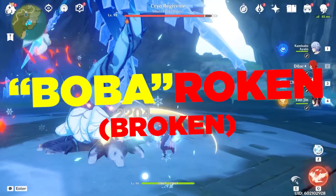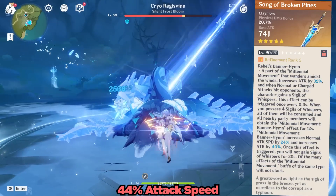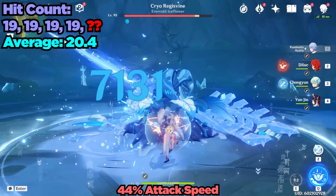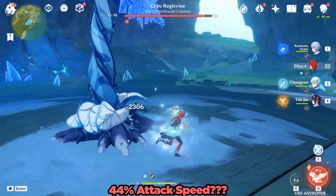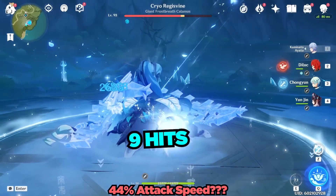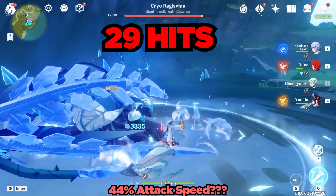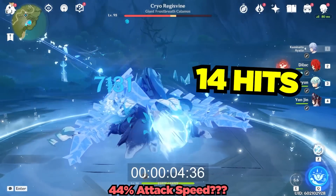We finally made it to the Boba Roken part of this video — the 44% attack speed section. I used the Song of Broken Pines at Refinement 5, Chongyun's E, and Yunjin's burst to achieve 44% attack speed. For most of the time I was getting 19 slashes. However, take a look at this clip which makes even less sense and motivated me to really make this video — that's right, 29 hits. If we put a timer to it, we can see that Ayato's elemental skill lasted 9 seconds here.